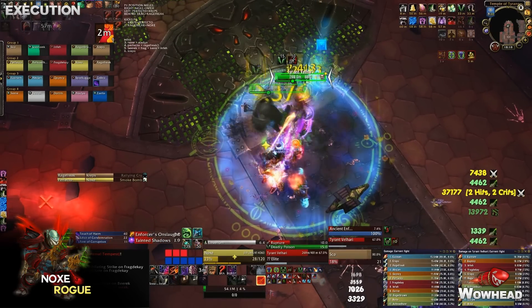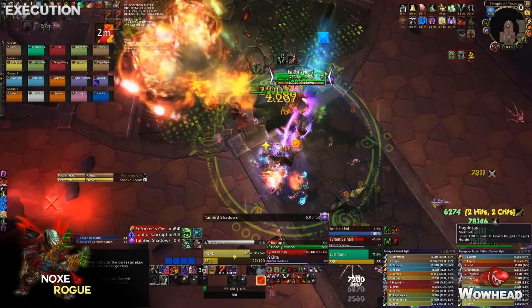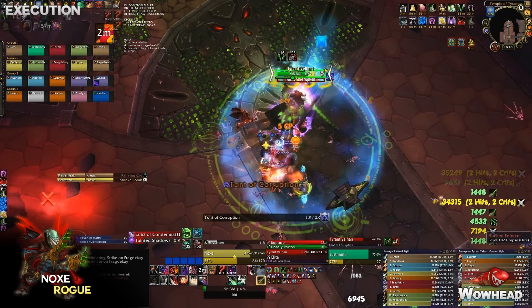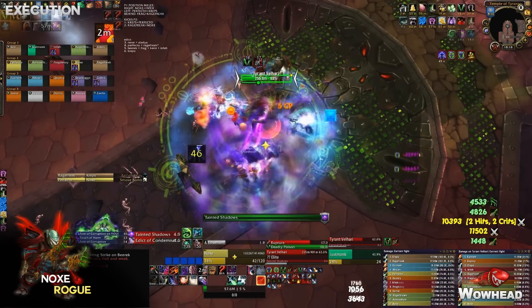Once the boss hits 70% you enter phase two. The Aura of Contempt starts increasing — the longer you're in the fight, the less max HP the whole raid has. The Aura of Oppression from phase one starts to decline, so you'll take less and less damage while moving, which is a good thing.